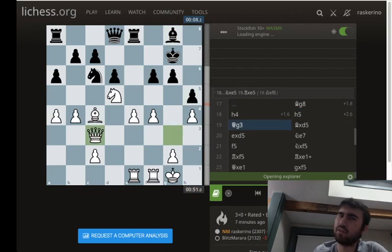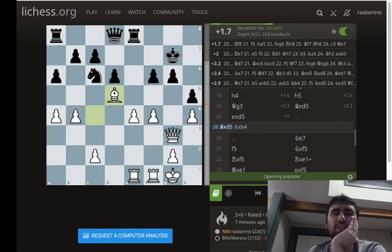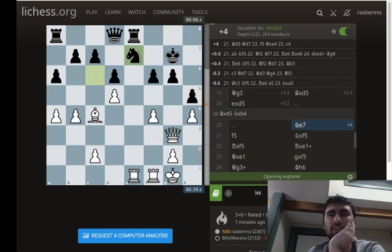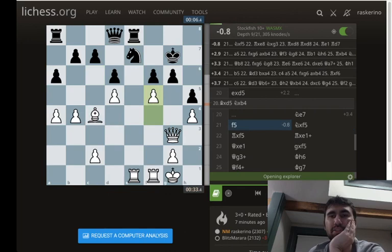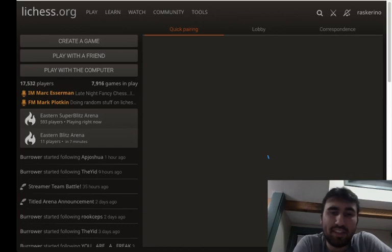I eventually went for h4, which is fine. I thought queen g3, but they have this bishop d5, and I should take back with the bishop. Bishop takes d5, knight takes b4, f5 — this wins. They had to come to e7 either way. So e takes d5 was just shutting off my bishop for no reason and failing to support f5. I should have supported it with bishop d3. f5 was a big mistake and I was worse. Well, that was a quite tragic collapse, but I got away with it due to a disconnect. One for one, I'll take it.